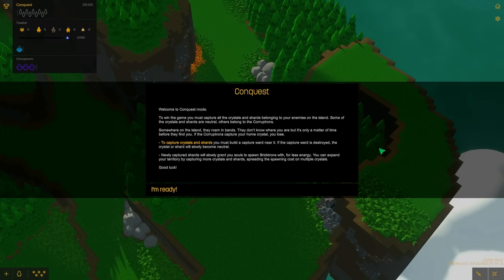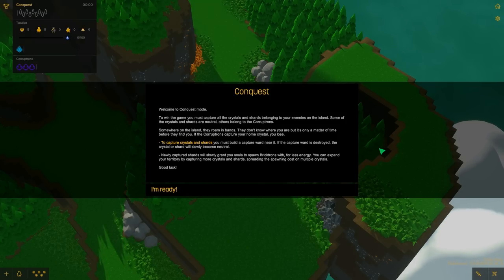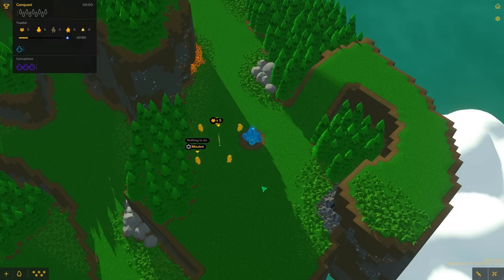Okay, so it's pretty much this. There are crystals all over the island, and we have to capture all the Corruptron's crystals. The only way to do that now, since the update, you have to build a capture ward near it, and if the capture ward is destroyed, then the crystal will become neutral. Newly captured shards will slowly grant you souls to spawn Bricktrons for less energy. Okay, let's do this.